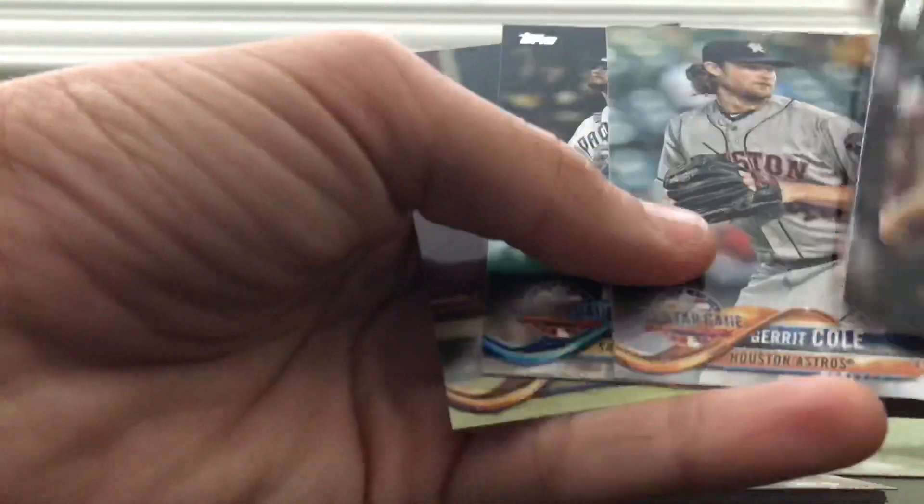These right here are the All-Star Game inserts. So these are all All-Star Game players. Very cool — Brad Hand, Christian Yelich, you know.